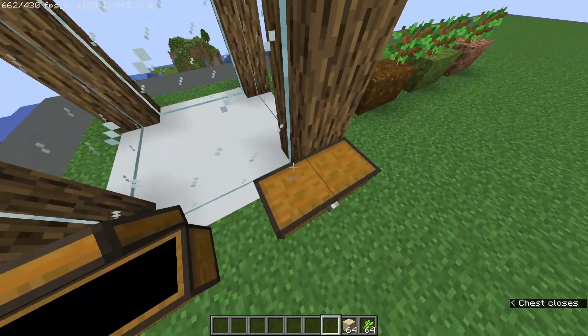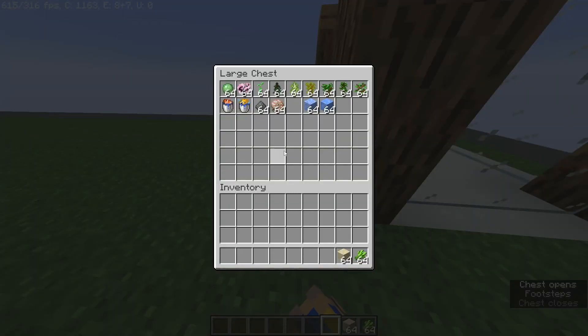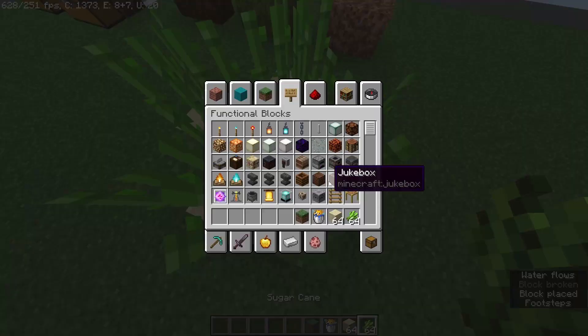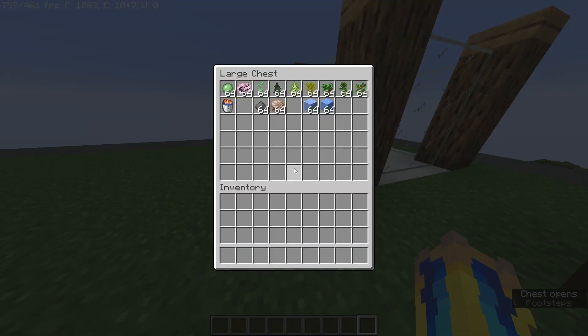Well, the wandering trader sells sand, and he also sells buckets of fish. So now we have things like sugar and paper, which can help, I guess.